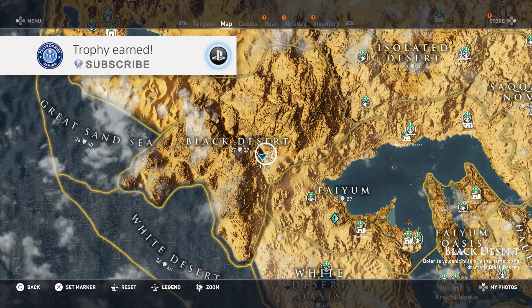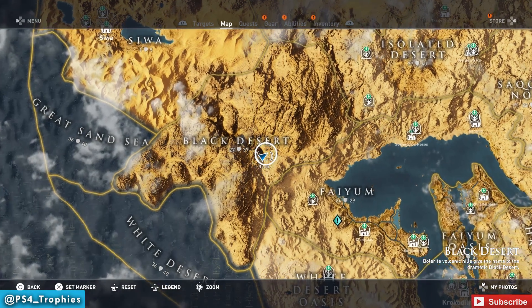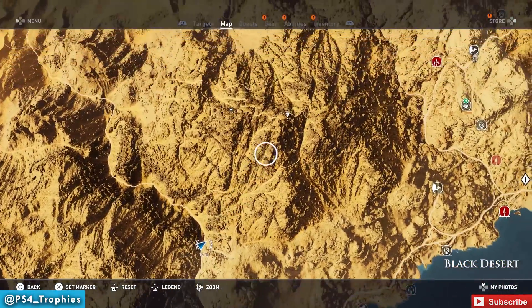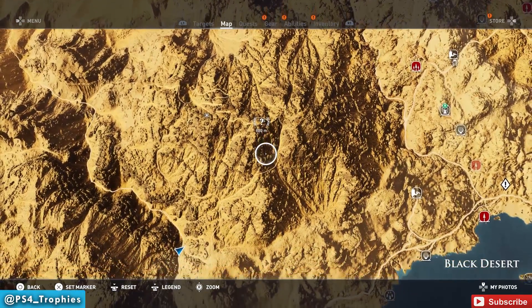Hello friends, Brian here with PS4 Trophies. I'm going to show you how to get the 'I Can See My House From Here' trophy for reaching the top of the world in the Black Desert territory. Every Assassin's Creed game has it, and it's very easy to get because the Black Desert territory is just simply one big mountain, so just climb up to the peak. You can see I have a question mark on the map.